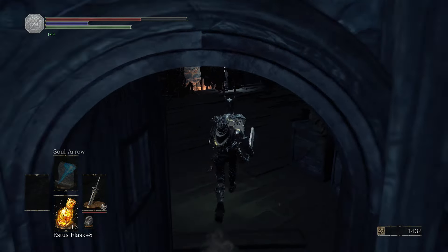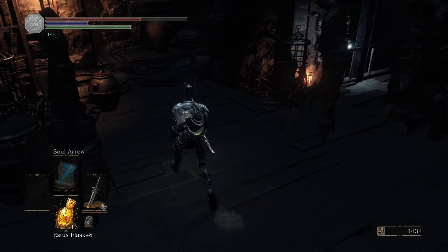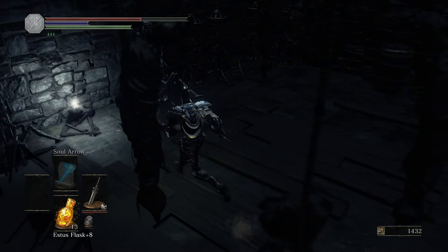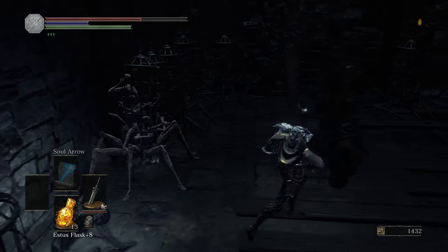Once you're inside, drop through the hole in the floor, grab the item and equip it and you will then be part of the Warriors of Sunlight. You will also receive a trophy or achievement for discovering it.